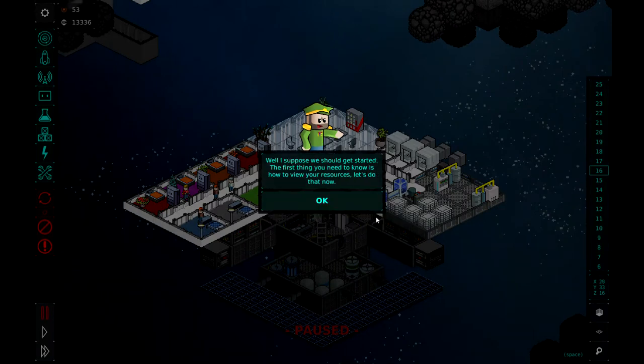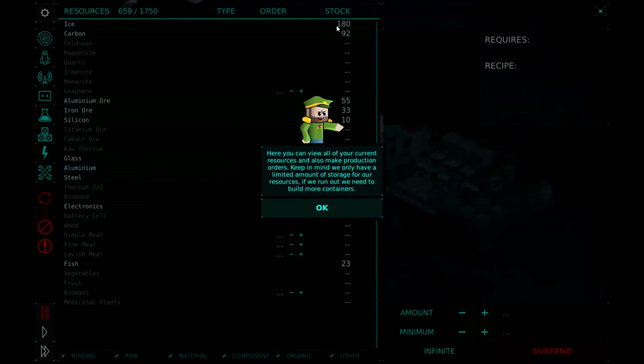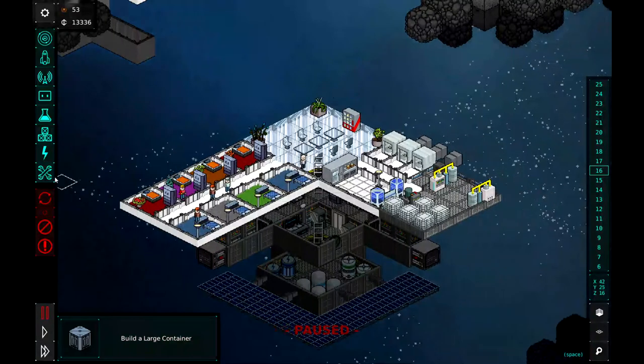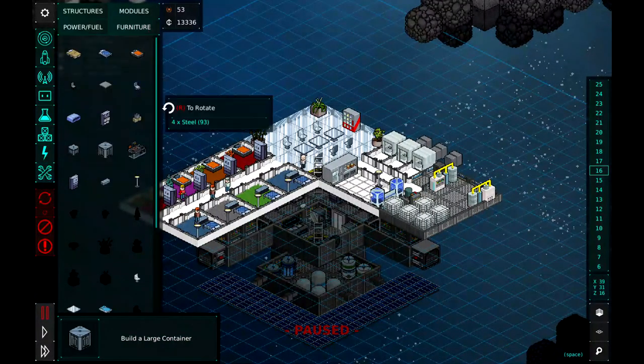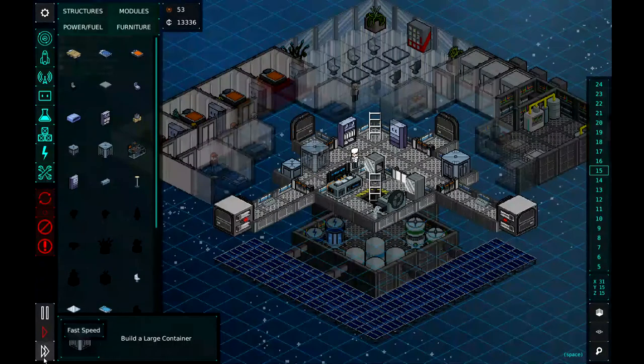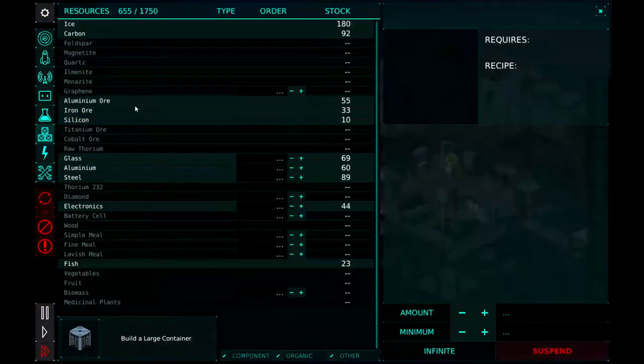I suppose we should get started. The first thing you need to know is how to view your resources. Let's head over to the refined panel — we can see we have quite a few resources. Here you can view all current resources and make production orders. Keep in mind we only have limited storage; if we run out, we need to build more containers. Let's build another large container just to be safe. It's under furniture. A large container holds 500 objects; a small container holds 250. Up here we can see our total storage: 655 units of material and can store 1,750 units.